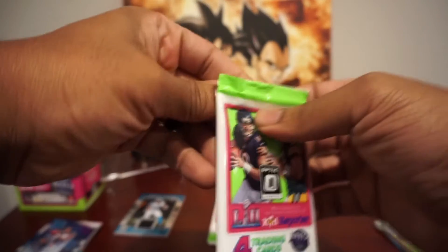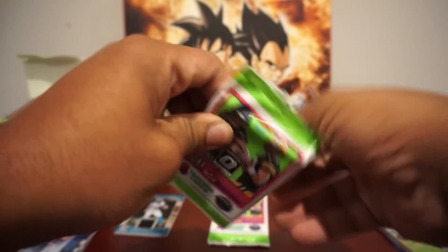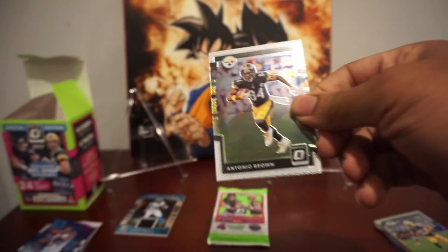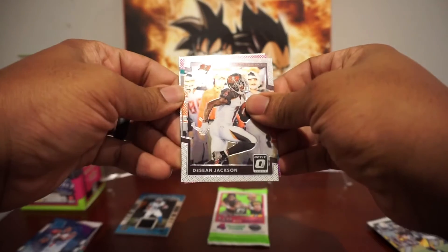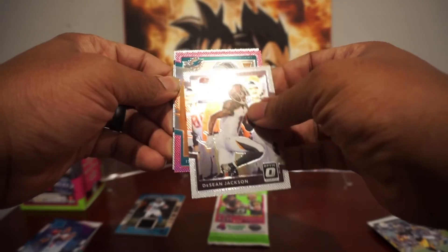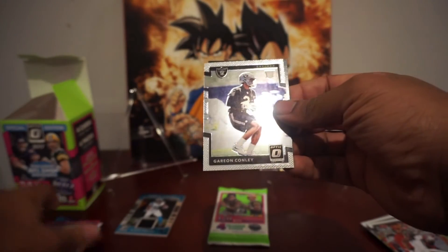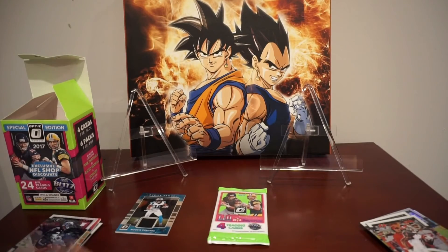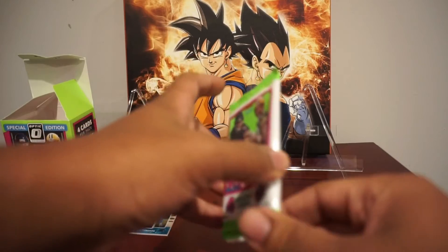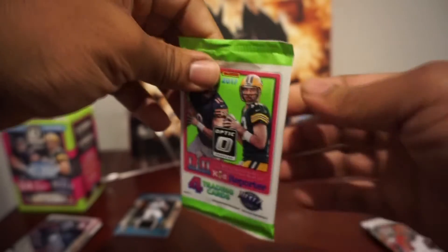All right, so we got two more packs. Send me some good luck in those comments, and let me know what you'd like to see next — I'm always looking for ideas and new content to put up. We got an A.B., Deshaun Jackson, and a pink rated rookie Isaiah Ford. Behind Isaiah, Garyon Conley. Last pack mojo — hoping for the big guy. Even if it's not the big guy, I wouldn't mind having a McCaffrey or a Watson.